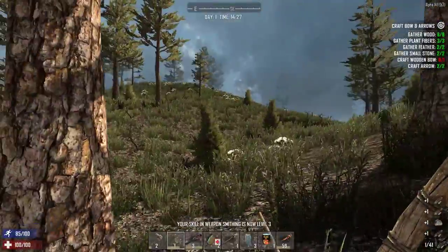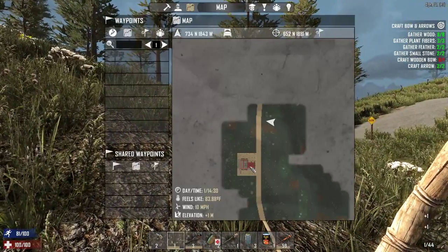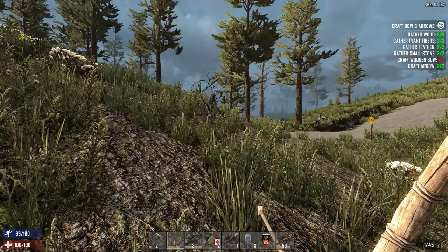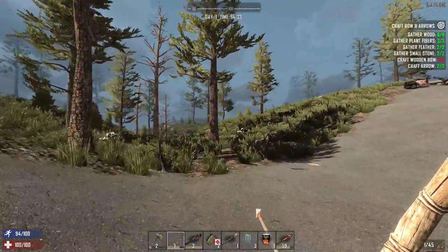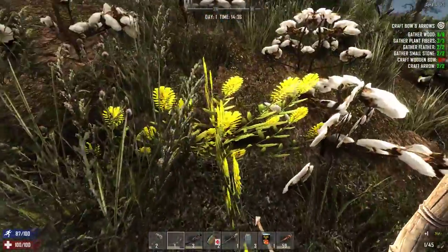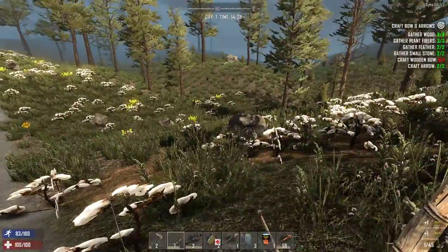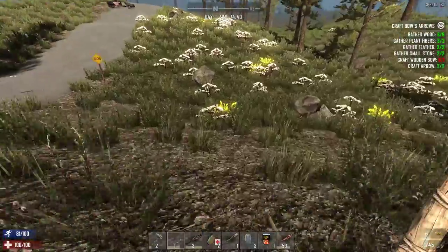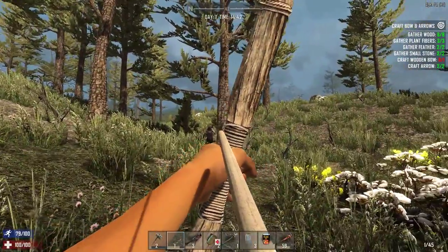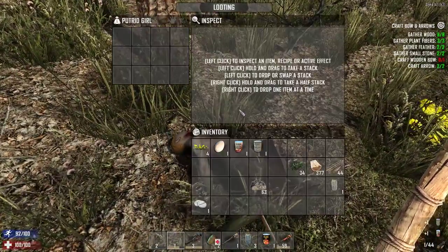What was that? Oh, it's just a small stone — I thought it was something I could search. What we're gonna do is mark this on the map as home. Let's go try to find an animal. I think I'm going to do this as a series too. We're also going to pick some of this golden rod to make golden rod tea, because golden rod tea is very good in this game. I do not have high zombie spawn settings because I don't want to be killing zombies the whole time.